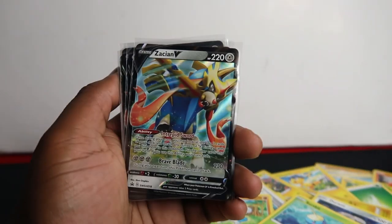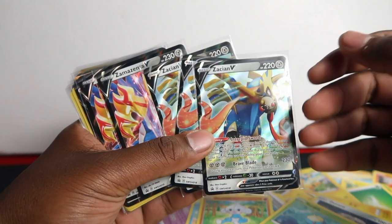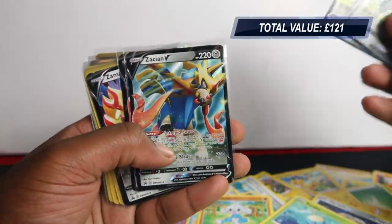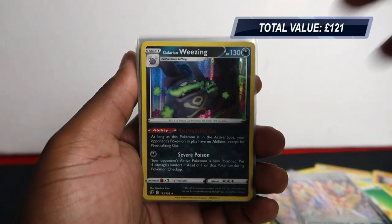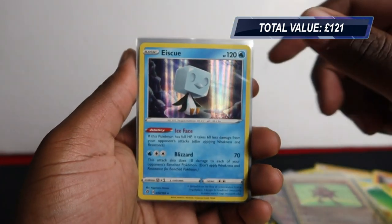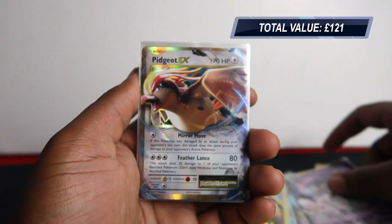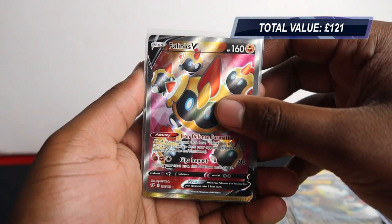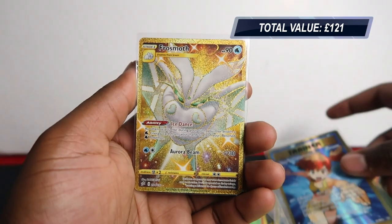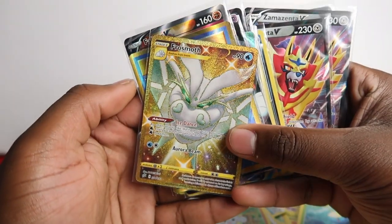This is going to be a top recap. Zamazenta easily won because it had two full arts and one secret rare, whereas Zacian didn't get that many pulls. The recap: three Zacian promos, three Zamazenta promos. Pulls include Galarian Weezing, Hitmonchan and Ice-Q holo rares, Starmie Break, Wobbuffet V, Ndidi V, Pidgeot EX - really hate that artwork, looks a bit weird - Boltund V, then full arts: Falinks V, Misty's Determination, and the golden Frostmoth. Unfortunately I don't like Frostmoth so that will go on my eBay store - if you like it, go cop that.